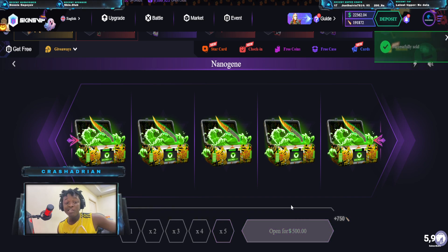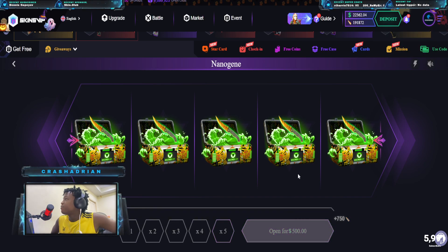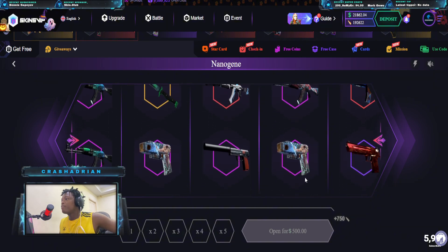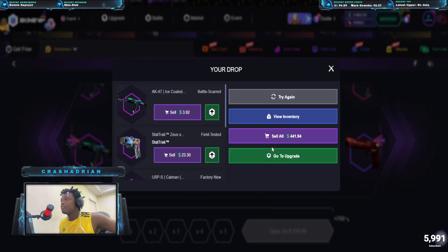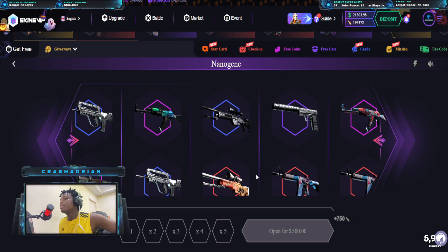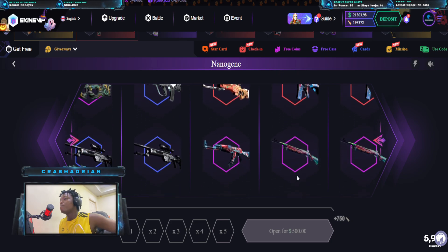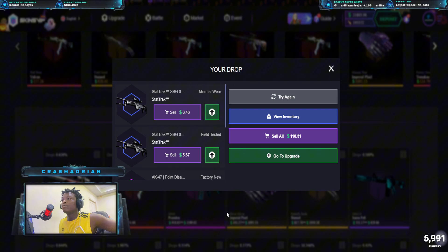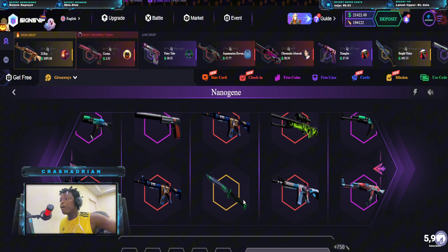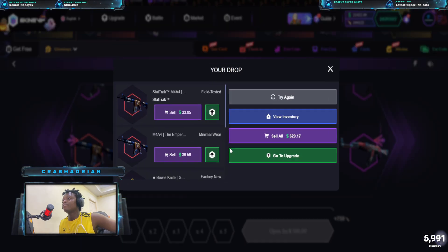Nothing good yet, but we are in like $4,000 to $5,000 in profits right now. Come on — okay, it's not bad, $500. I need to see my profit on this skin when I leave. Oh, this is bad. This is what we are looking for — around all these skins there are pretty much a lot of $1k items. Let's find out.